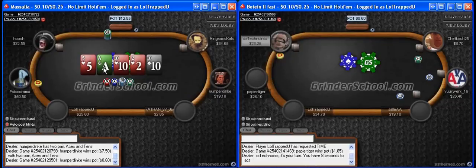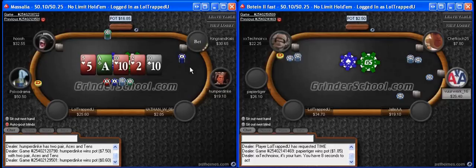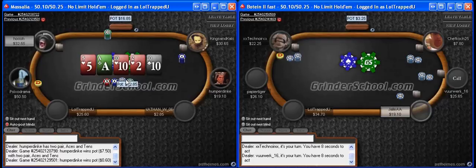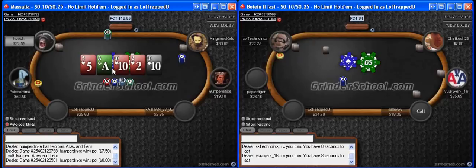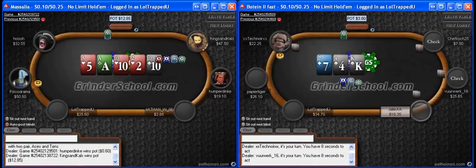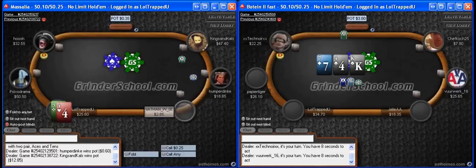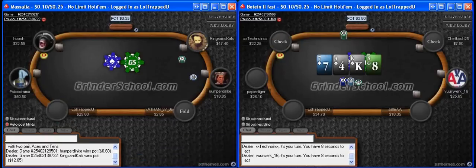Certainly that wouldn't be the worst spot to 4-bet bluff — cutoff versus button — because it's really easy for people to be 3-betting the cutoff light from the button. Maybe we can look at this pot to see how position played out. There's an interesting small river bet — looks like he's going for some thin value, maybe out of a mediocre flush or going really thin with like ace-queen or something. That was an interesting river bet — he raised pre-flop, bet the flop, bet the turn, and then checked forward to the river.